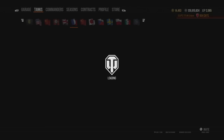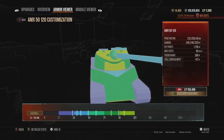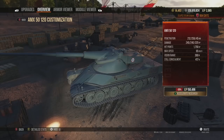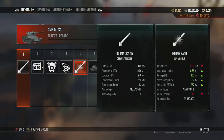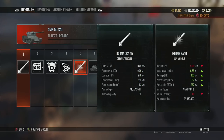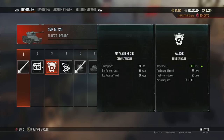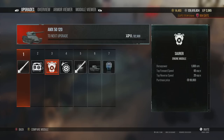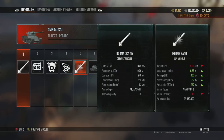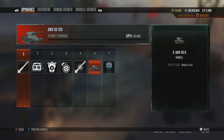Moving on to the AMX 5120, it's a similar story — not great armor. But the top gun gives you 400 alpha as opposed to the 240 stock, which means you can kick out a lot of damage in one go. You have fewer rounds but the same total damage, reducing time spent pumping rounds into opponents. It's a tank that can be dangerous in the right scenarios, which makes opponents think twice when they see it.